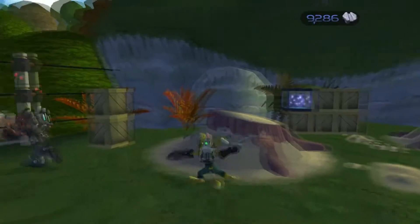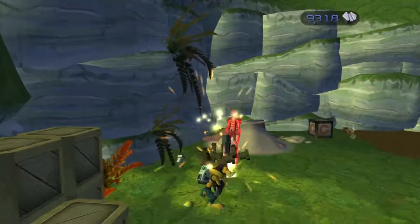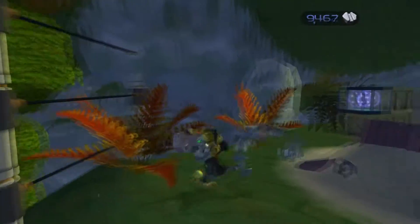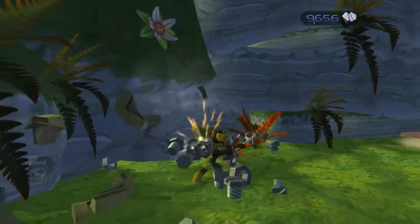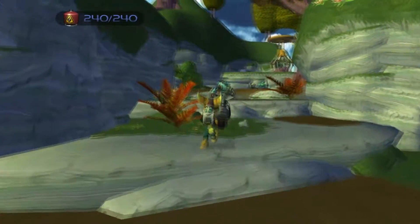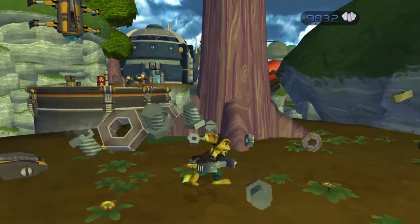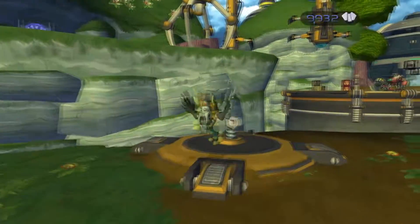These guys are pretty annoying - they've got blasters and they run around a lot. The Glove of Doom is actually really good against these enemies, but you don't need to buy it. We've got our trifecta: the Pyrocitor, the Blaster, and the Bomb Glove - pretty much all you need to beat the game. Later on though, we're going to get better weapons like the Tesla Claw, which in my opinion is the best weapon in the game - it's basically a bigger and badder Pyrocitor. Instead of fire it uses electricity, has a longer range, and homes in on enemies. Really good weapon, especially the Gold Tesla Claw - even better than the Rhino. We'll talk about the Rhino and all that stuff later on.